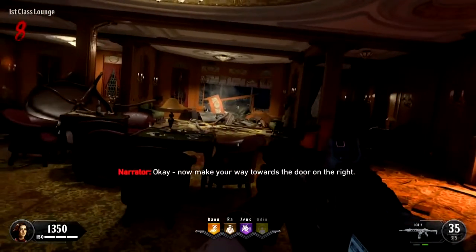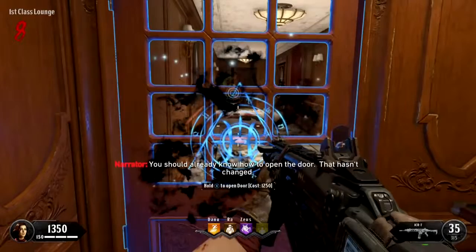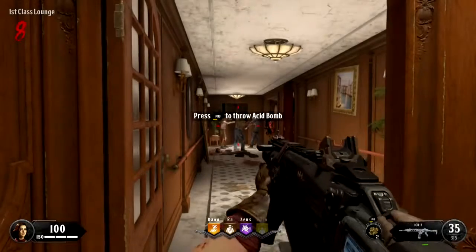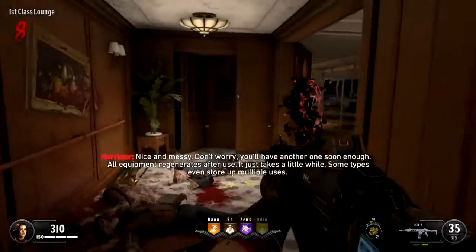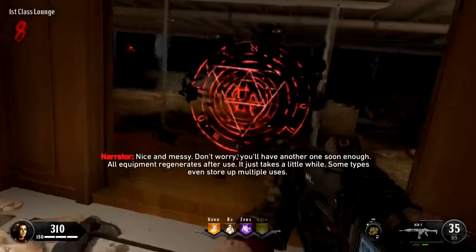Now make your way towards the door on the right. You should already know how to open the door. Let's test your equipment. Kill these zombies with an acid bomb. Nice and messy. Don't worry, you'll have another one soon enough. All equipment regenerates after use — it just takes a little while. Some types even store up multiple uses.